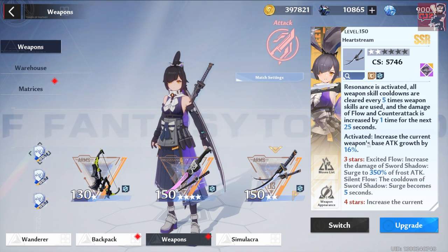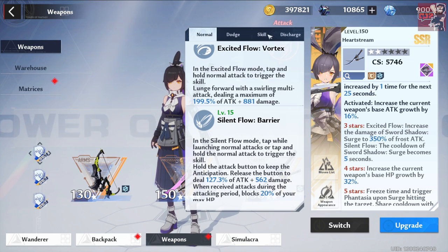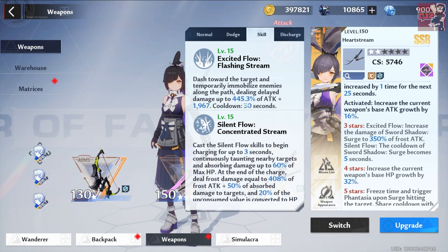The second advancement increases the current weapon's base attack growth by 16% — that's a no-brainer. Her third advancement is really cool: in excited flow, it increases the damage of sword shadow surge to 350%. To me, A3 is pretty much her sweet spot when it comes to making her a god tier character. A1 is a must, A2 is nice, and A3 is where you attain god tier status.